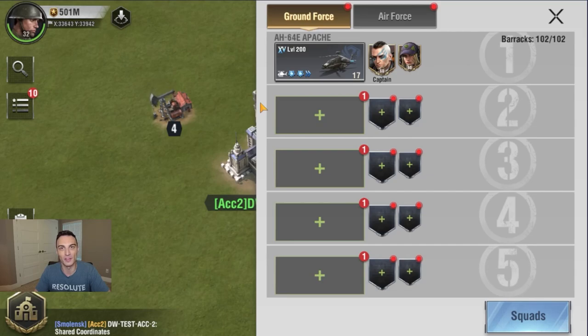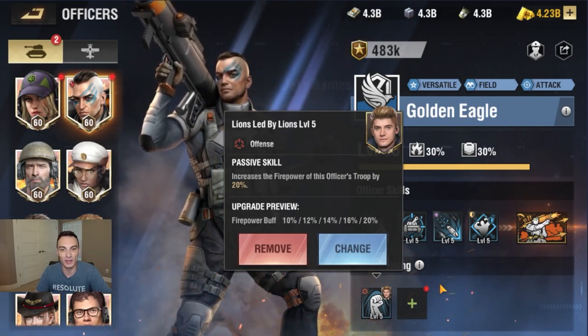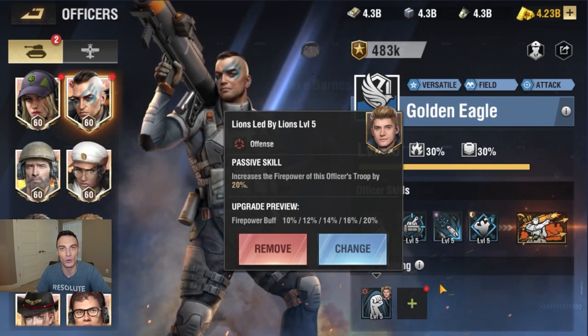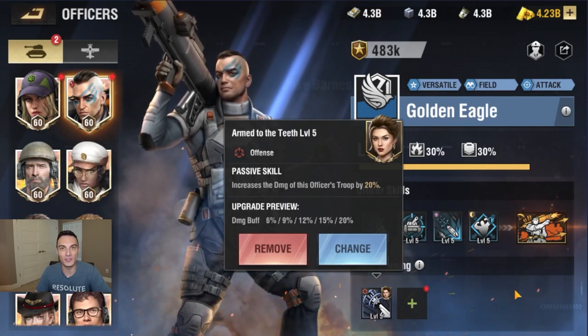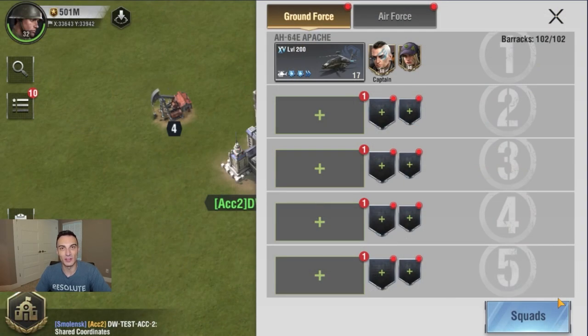Both helicopters will have Golden Eagle in the leader spot and Valkyrie in the secondary spot. On the first helicopter, the skill taught to Golden Eagle is a 20% increase to firepower of this officer's troop. The skill on the second unit is Thorn Countess's 20% increase to damage of this officer. We have made it as clean and close to perfect as we can get — same officer, same unit, both skills are similar in buff at 20%. The firepower unit attacks first in round one, then the damage unit initiates in round two, and we'll see if the outcome changes.